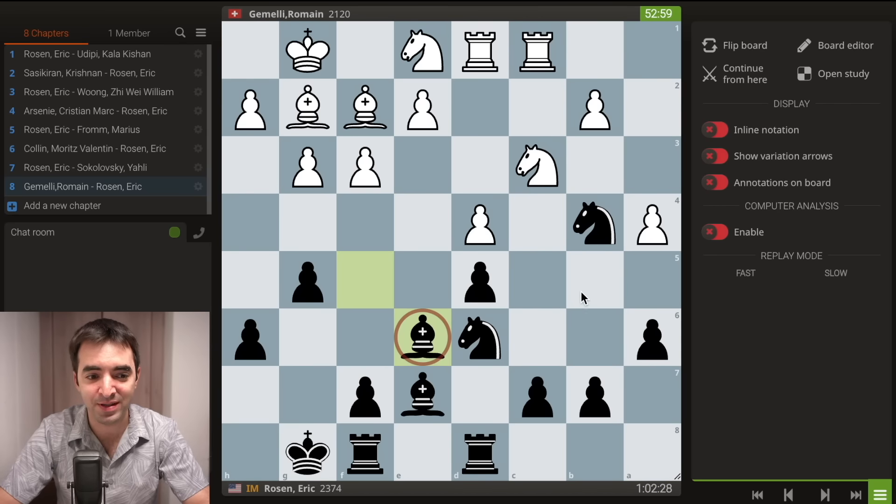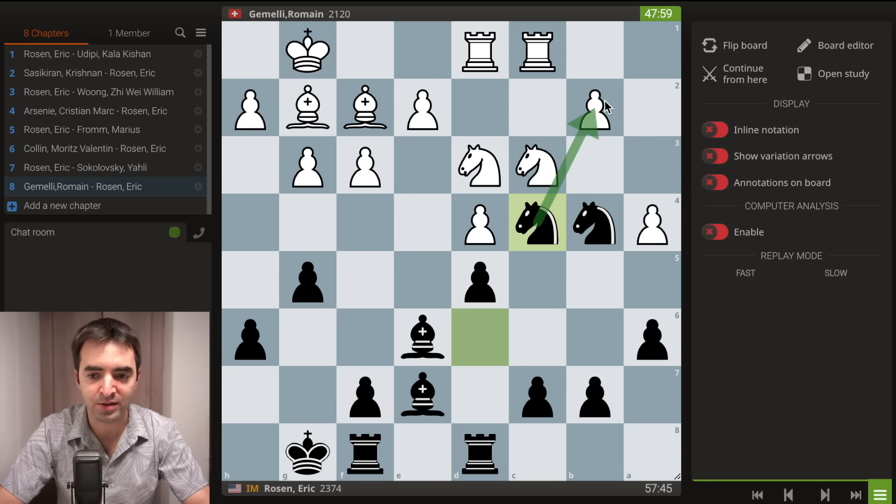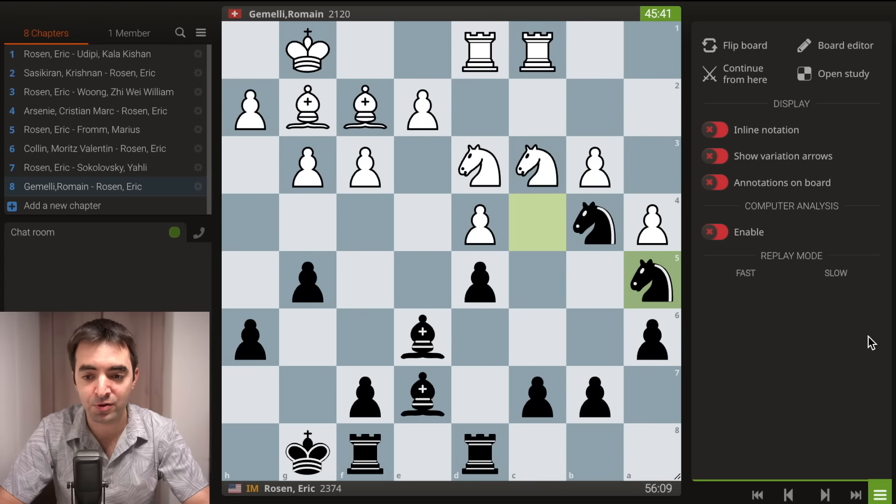So bishop e6 turned out to be a nice move to keep control. The drawback is it did relinquish control over certain squares and allow him to play knight to d3, offering the trade of knights. Rather than trading immediately, I decided to leave the tension and play knight to c4 — discovered, defending my knight on b4, also trying to pressure white's b2 pawn. He responds with pawn b3, and then I maneuver the knight to a5. It's a weird path for what used to be my kingside knight — I went from f6 to e8 to d6 to c4 and now to a5.